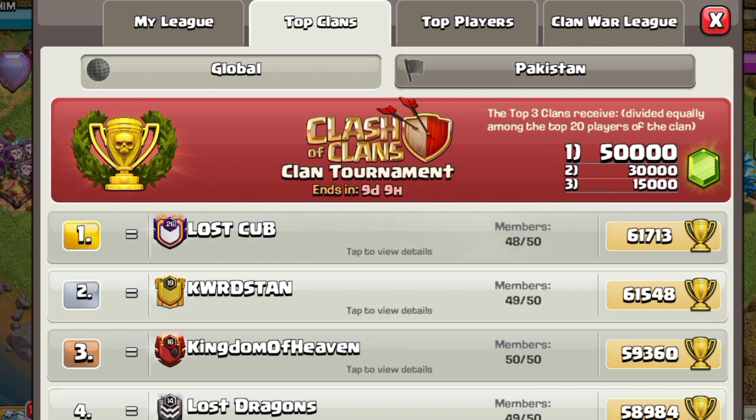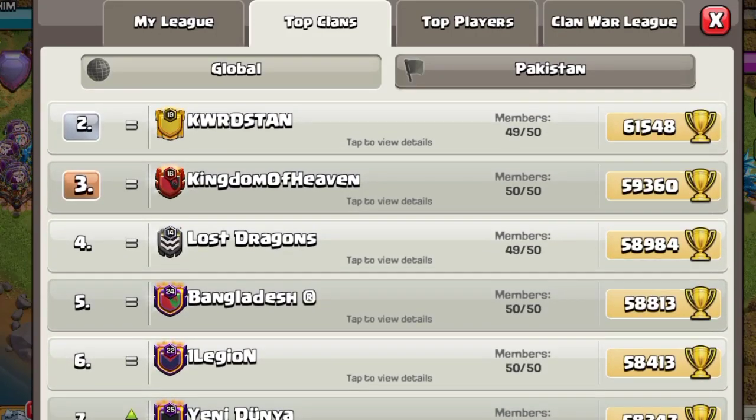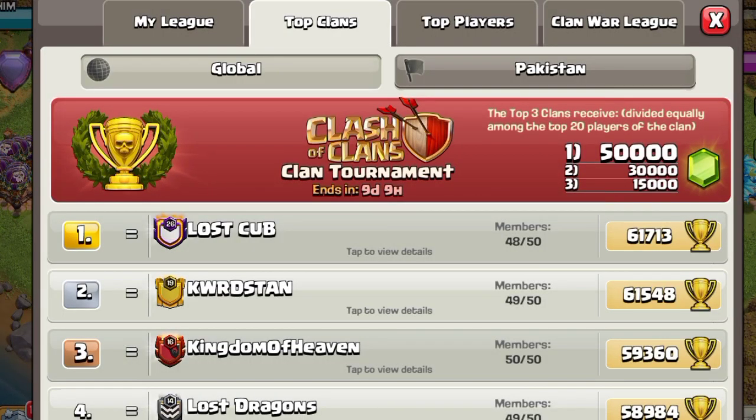We have nine days left for this season and after that the CWL will start, so I recommend you use this base in CWL. This type of ring base will bring you zero star and one star. It was really difficult for pro players to get three stars on this base, and I'm going to show you the proof in this video.